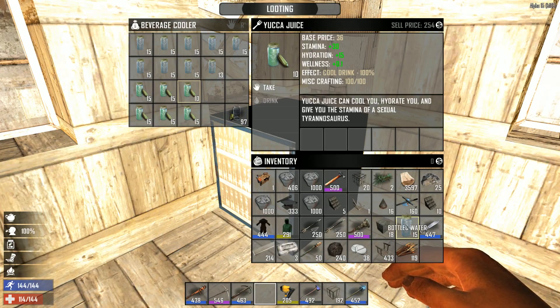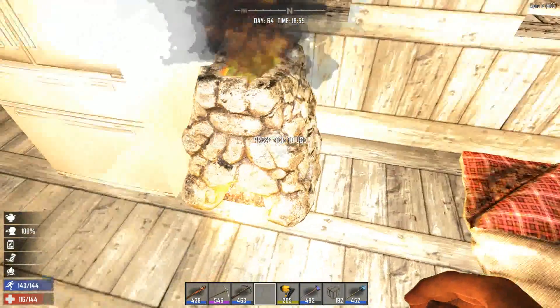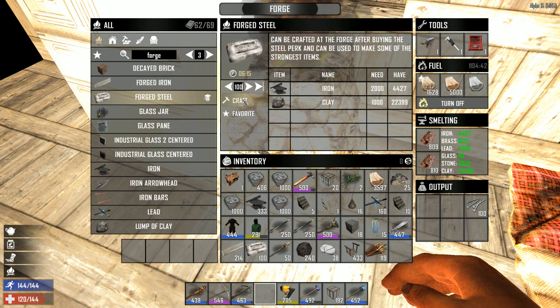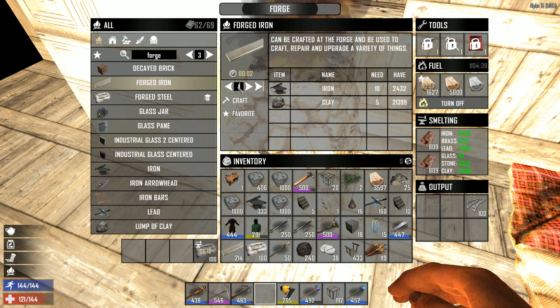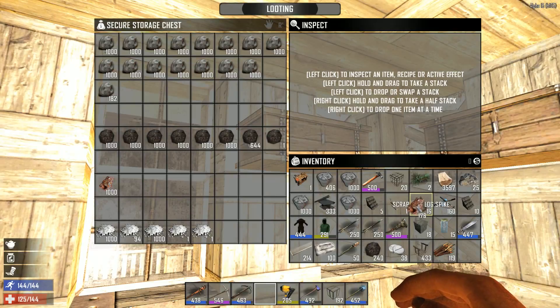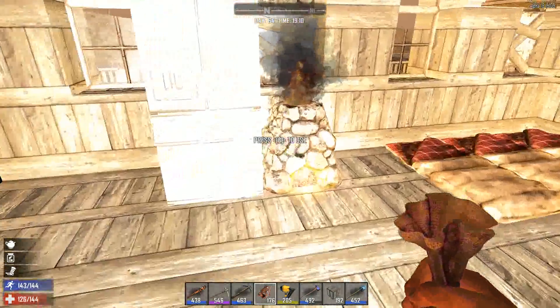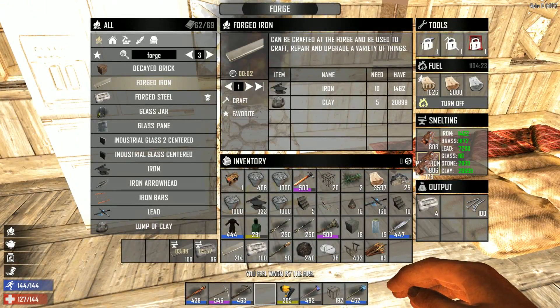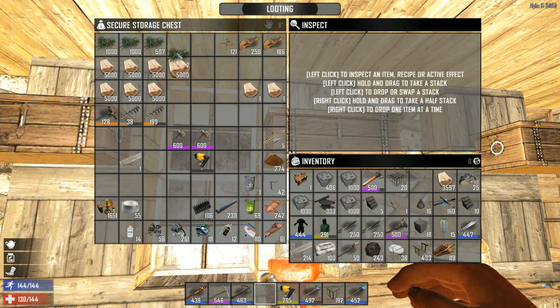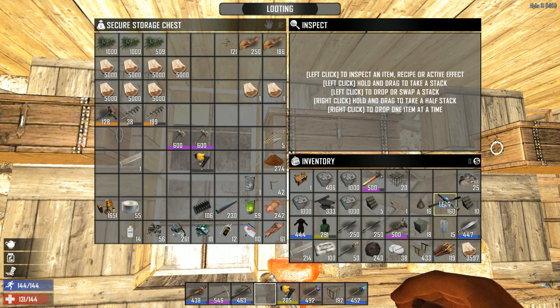Let's go get some medical supplies - splint, use, there we go. Use some painkillers, drink some Yucca juice. Now let's check the steel. Okay, more steel. I'm gonna do some more forged iron, put some more in there. I am starting to run low on iron. Let's get rid of some of the stuff I don't need. Put the lead over here because I can smelt that later.